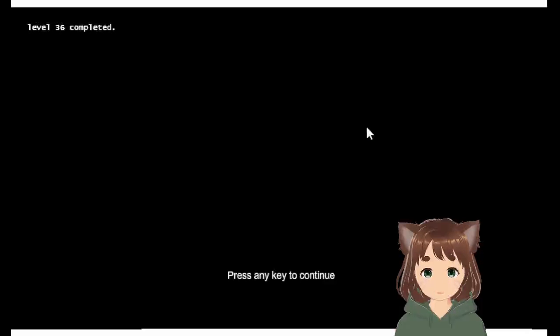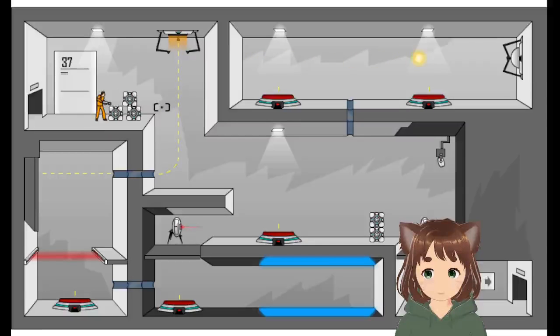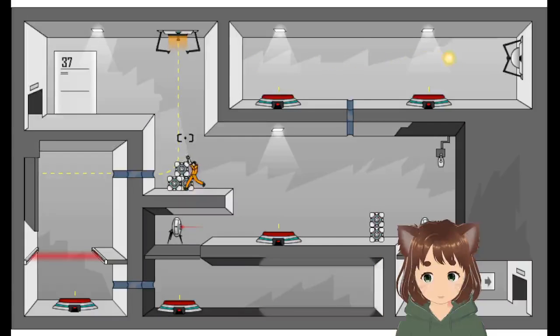Alright, the rest of the levels are easier. This one, you basically just put all the cubes on the buttons. It's got two different buttons. Let's get these cubes down here so we can use them properly in the right place.